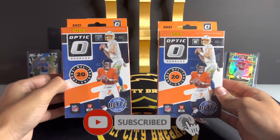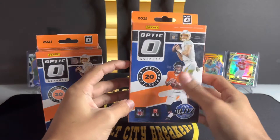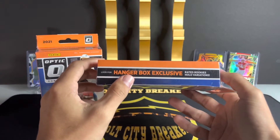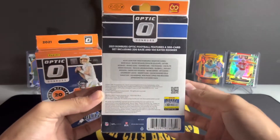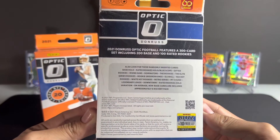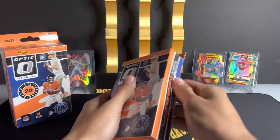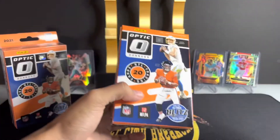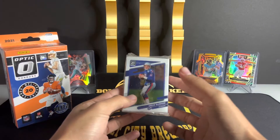What is going on, how is everybody doing out there today? Today we are going downtown hunting. We have two Optic Donruss blaster boxes. We are expecting 20 cards per blaster. We are looking for the downtown — that's what we're here for. We can also expect a hanger box exclusive rated rookie holo variations. That's gonna be the last card in the pack. We have not hit a downtown out of Optic yet, so I am super duper excited.